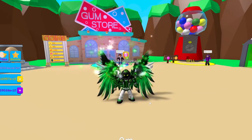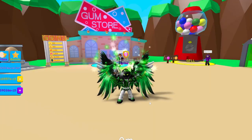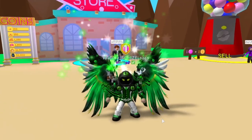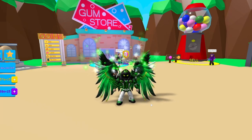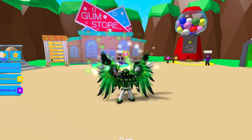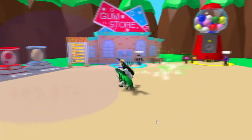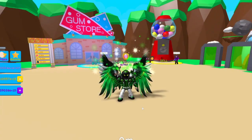Hey guys, Shizzle Pops here, welcome back to Bubble Gum Sim. As you all know, the new update is here — we got an egg with some cool pets in there. But the event that just ended — we just got rid of the corrupt egg — and inside that corrupt egg was a Heck Fire and the Corrupt Glitch, and on top of that there are mythic versions of both.